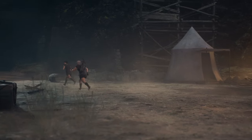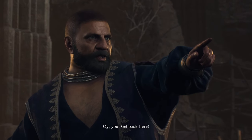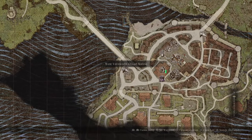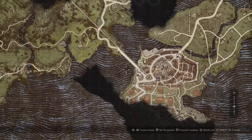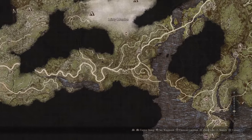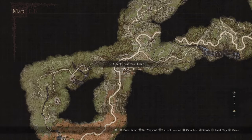First things first, you're going to want to break out of jail and make your way over to Vernsworth. As soon as you get to Vernsworth, hop into the ox cart at the West Vernsworth ox cart station and ride it all the way to the checkpoint rest town.